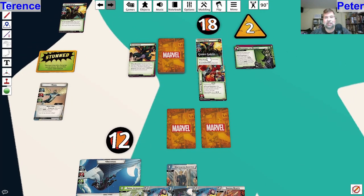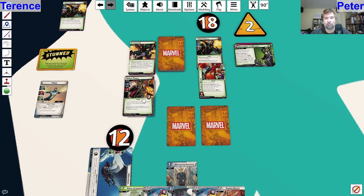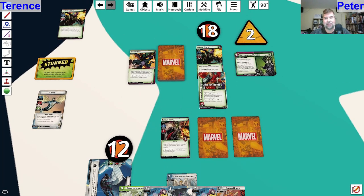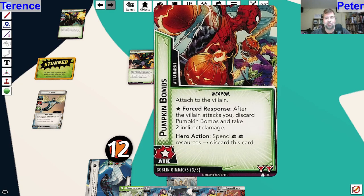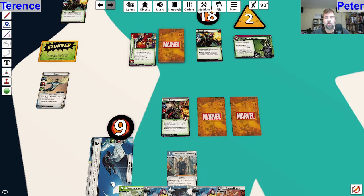Now we have to deal with the Goblin attack. Goblin is going to attack for two. I'm going to go ahead and defend for three. We flip a card - put Goblin Thrall into play, engage with you. Let's move these two cards over here. Goblin Thrall is then going to attack me, but first we resolve the Pumpkin Bombs. I did defend against all that damage so after Green Goblin attacks and damages you - but he didn't damage me - discard Pumpkin Bombs to take two indirect damage. I will take that two damage. Then the Thrall attacks for one more damage.